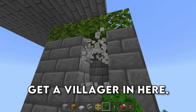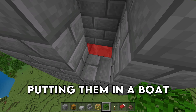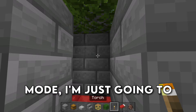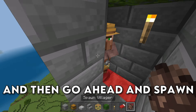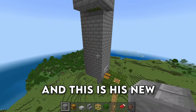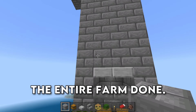Now all you need to do is get a villager in here. The easiest way to do that, in my opinion, is putting them in a boat and then floating them up with a bubble elevator. But since I'm in creative mode, I'm just going to throw down a torch so we don't have any zombies in here, and then go ahead and spawn in a villager. Go ahead and lock him in, and this is his new permanent home. And then this is the entire farm done.